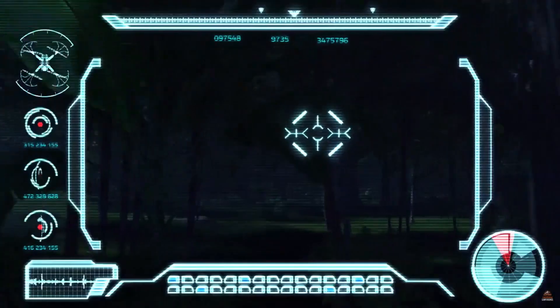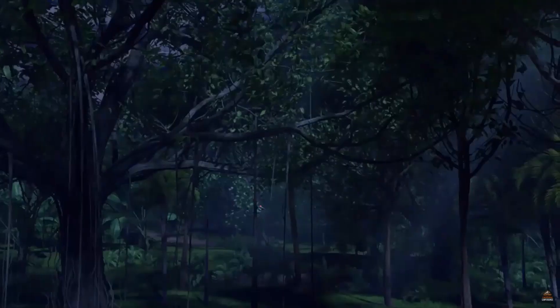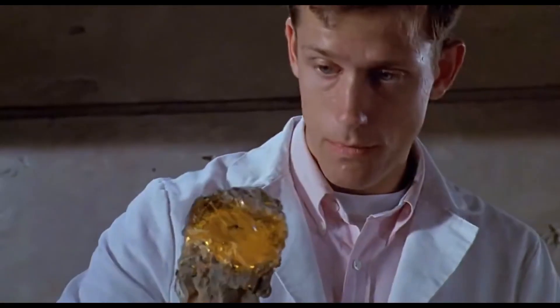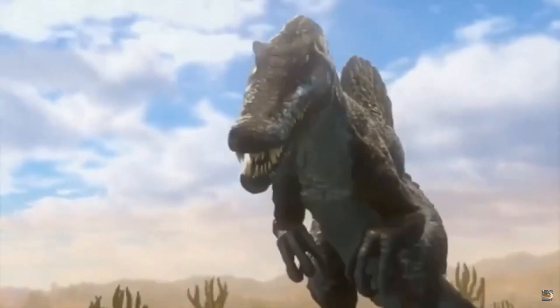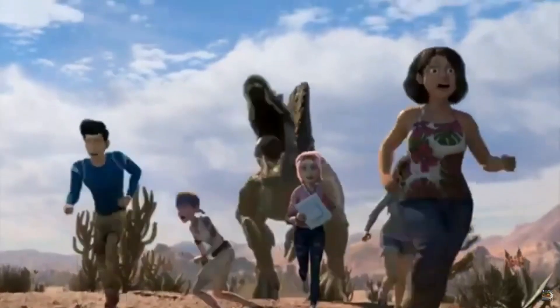If that isn't enough to convince you that they are not the same, look at their environment. Both Spinosaurus are bred to adapt to different environments. For example, the Jurassic Park 3 Spinosaurus adapted to a jungle environment that is humid and wet, whereas the Camp Cretaceous Spinosaurus lives in a desert environment with barely any moisture and little to no water.